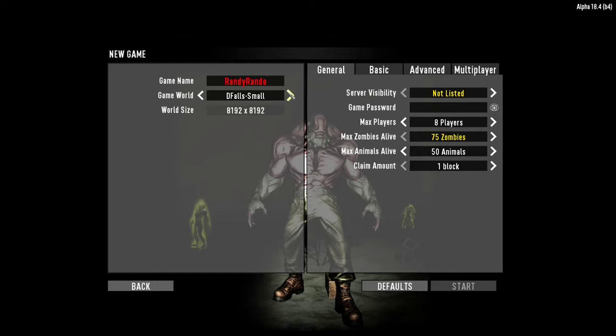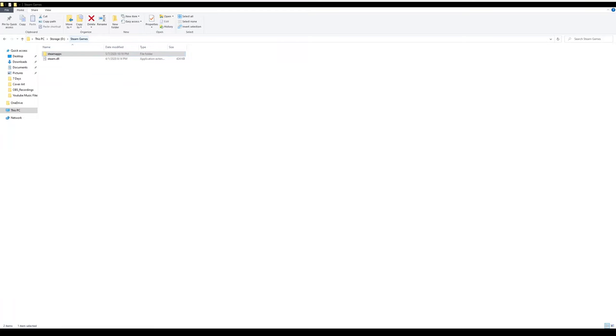So the first thing you want to do is find out what map you have. If you go into a new game and look at the world, you'll notice there's the pre-gen ones for Darkness Falls: Defaults Small, Defaults Medium, and Defaults Large — that's the one we ended up with. You're going to need that to be able to locate which world file to look for to find the coordinates of what you need.